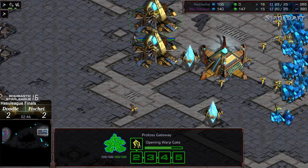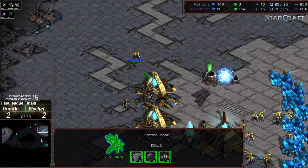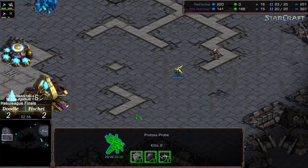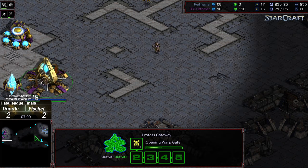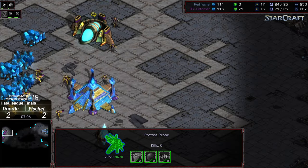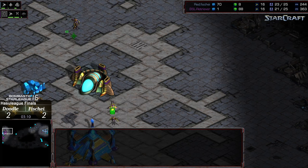Fisheye just wants to go for the initial three-zealot challenge, and is not actually sending the zealots out yet. First zealot doing what it can to chase around that probe. Let's see if Fisheye draws that probe out or waits for a dragoon. The zealots are making their way across — that will be three zealots plus a probe. Ooh, it gets taken out!